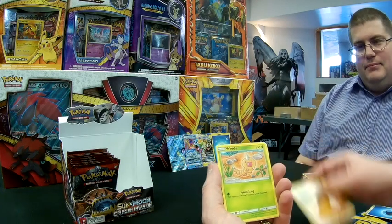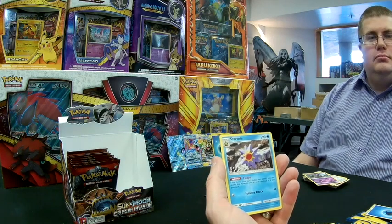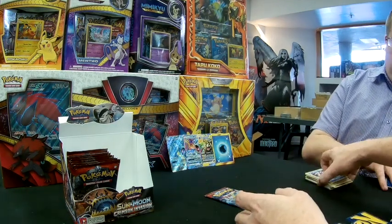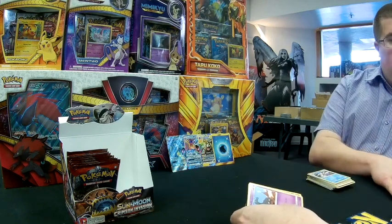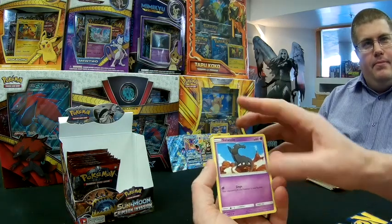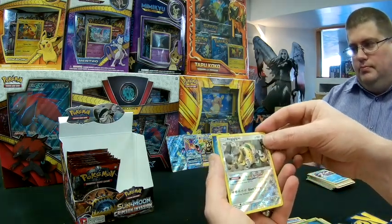Next pack: Stufful, Sceptile, Misdreavus, Karoblast, Swablu, Cocoonah, Miltank, Psychic Memory. Oranguru gets a reprint as Psychic Fixer of the Forest — put three Pokémon Tool cards from your discard pile into your hand. And then we get a gold card — Order Energy! That is beautiful. One of the secret rares from the set. Energy cards always maintain value since you always play them and they never rotate out. You can always display a Water energy.